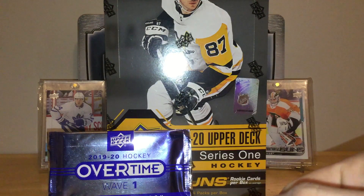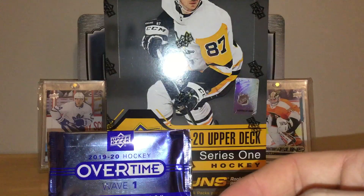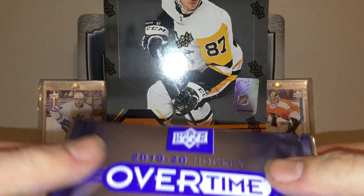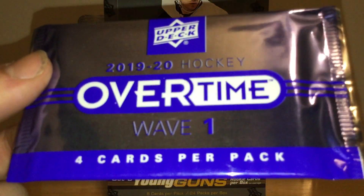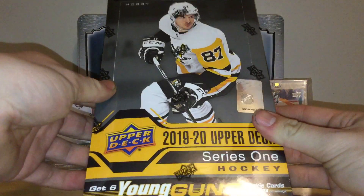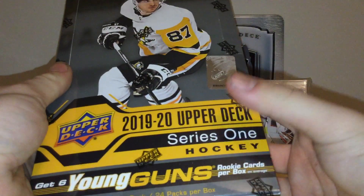I'm pretty excited for this video. Got a one-touch ready, so hopefully we hit one of the Hughes brothers. I'm hoping we hit Jack. They gave us a free overtime pack — you get an overtime pack when you purchase the box, so pretty sweet there. You get 25 packs per box, eight cards per pack, six young guns per box.